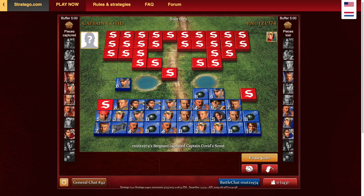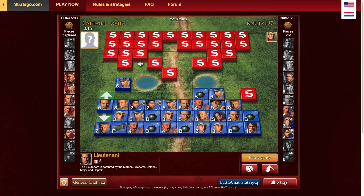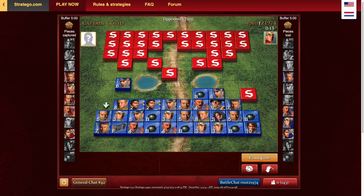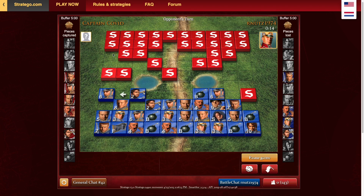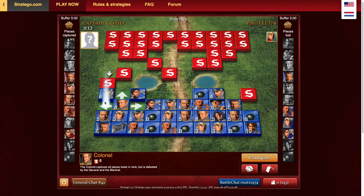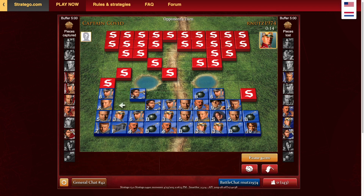That piece is probably something good. I'm not sure if I hit that with the colonel, so I bring the scout up to bluff — tell the guy the scout is a very good piece and he should be scared of it. Now I think I want to scout that piece. I should go scout left. Okay, that was a bad move with the colonel. Cool, I can scout that piece regardless. Let's see what that is.